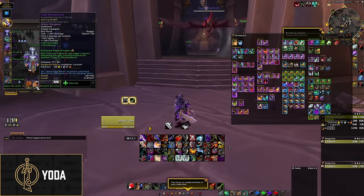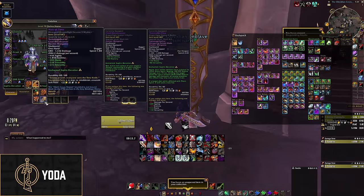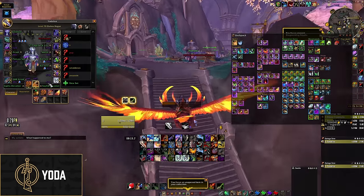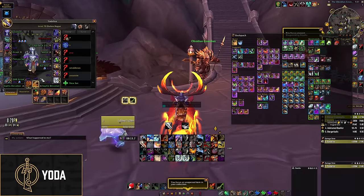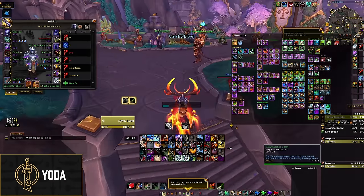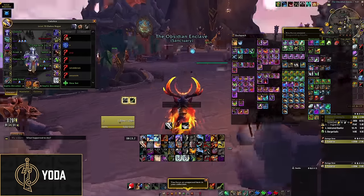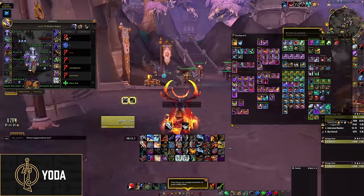For your offhand, I believe Cruel Dreamcarver is going to end up being the best. There is the option to play Nick of Time from the M0 Dawn — it'll be Champion Track, so lower item level this season. But in my opinion, Cruel Dreamcarver is probably better. You want the one that gives you 10% leech while below 50% health that comes from beasts. There are a bunch of them in Thaldrasus. That 10% leech while below 50% is very strong in route fights — you're pretty much immune to death in those fights while you have this and Elusiveness.